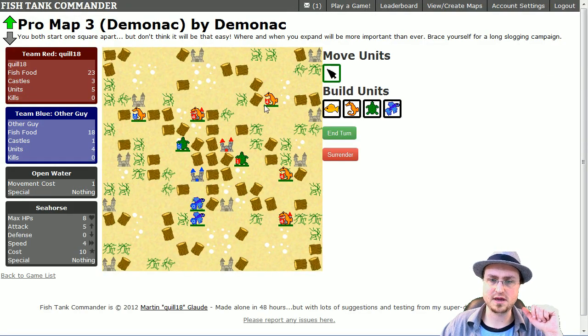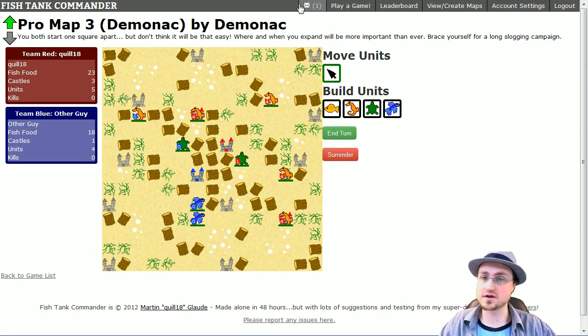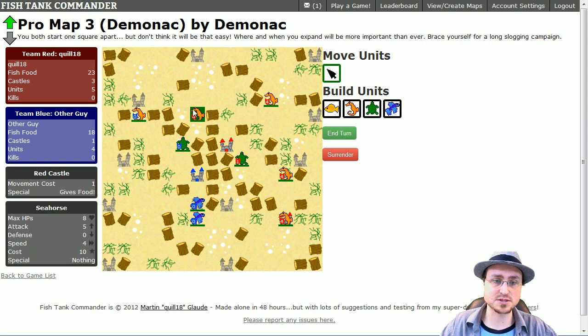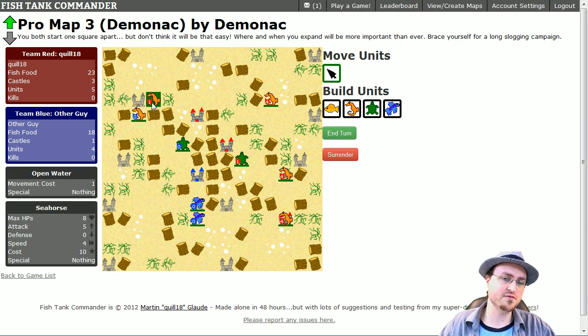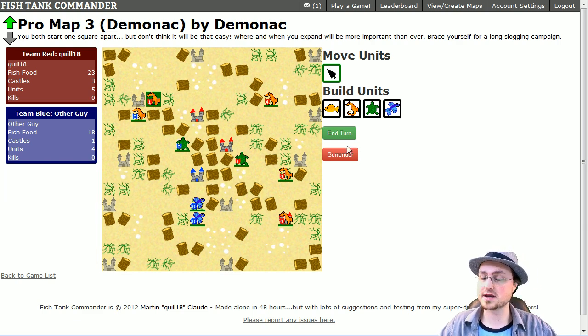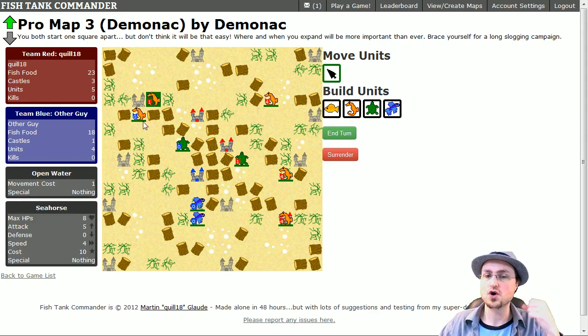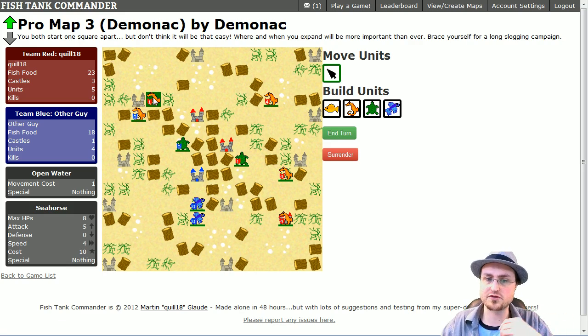Reloading the page and taking red's turn. I've captured some castles now, so my income this turn was bigger — I gained 15 fish food instead of just 5. I move this guy over here and have a choice with one movement left: I can jump onto this castle and claim it, or try to attack this seahorse. Do I want the castle and income, or try to do some damage? I'm going to attack just to show what that's like. Seahorses have 8 hit points maximum, and the green bar is their health bar.